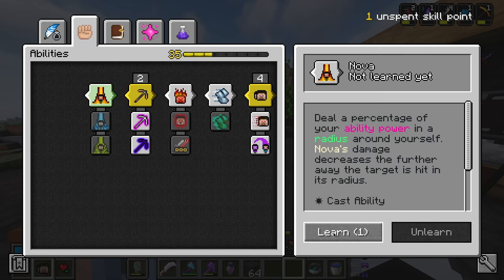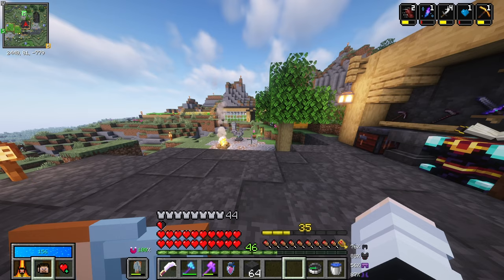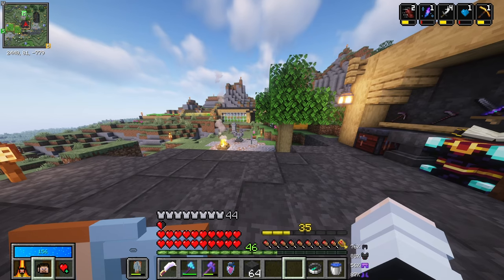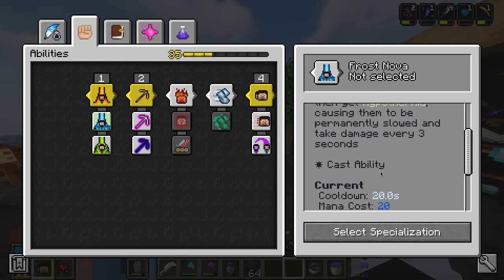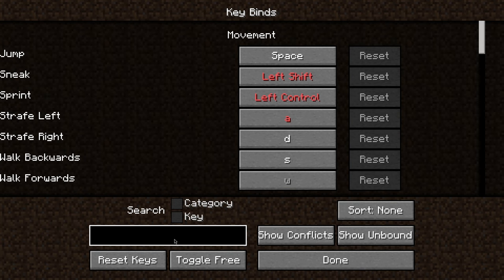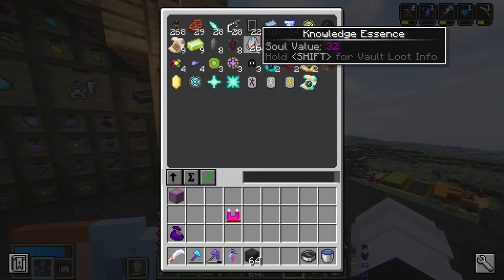Now for the skill point, I'm going to go for Nova. I'm going to learn it and try the Poison Nova. Changes Nova to instead inflict a percentage of your ability power through poison — the damage will be dealt over a period of time. That is pretty significant. My ability power is 15, so it would only be seven hit points, but seven hit points is still something and it happens quite often because it's poison. Frost Nova, on the other hand, changes Nova to freeze mobs and give them hypothermia, causing them to be permanently slowed and take damage every three seconds. I'm going to go for the poison and give it a keybind as well. Now I have Nova.